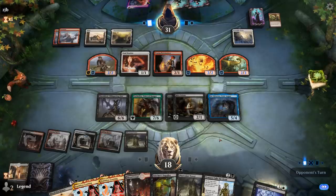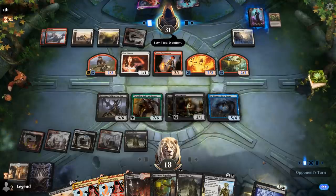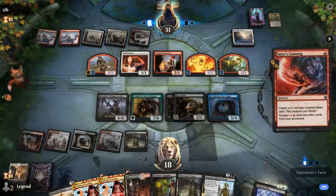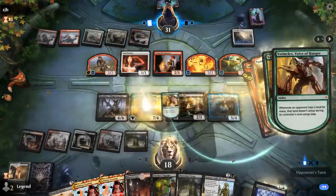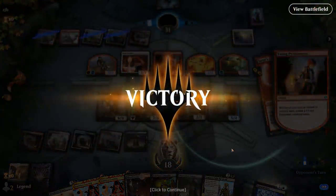At some point we'll find an Elish Norn, which we can just hardcast now. Our opponent has to empty their hand or we'll do it for them. Satyr's Cunning escapes, but the opponent's not going to get to untap their lands. We'll find an Elish Norn eventually, wipe the opponent's board, and attack for the win. On to the next one.